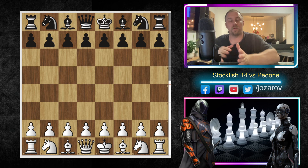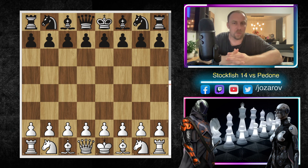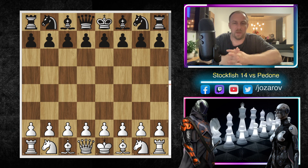We're covering Stockfish 14 engine games with more pragmatic and commonly played openings. Recently Stockfish won games in the King's Gambit, Evans Gambit, and Danish Gambit — really sharp and irregular openings you won't see top grandmasters playing. Now we're back to the real stuff, analyzing games in regular openings like the Ruy Lopez, Caro-Kann, Queen's Gambit Declined, Slav Defense, and similar.